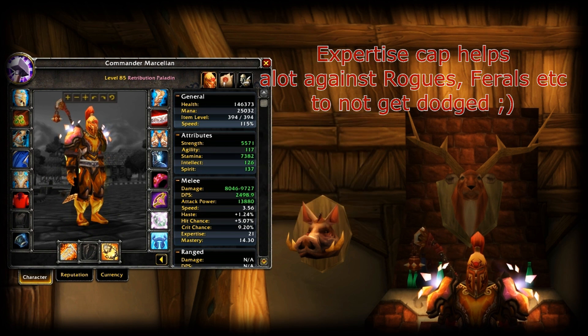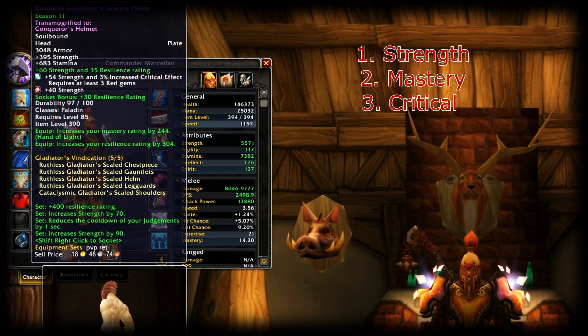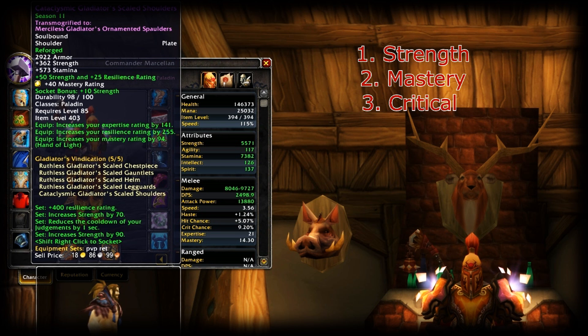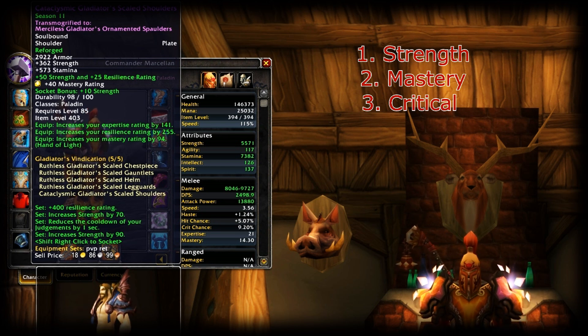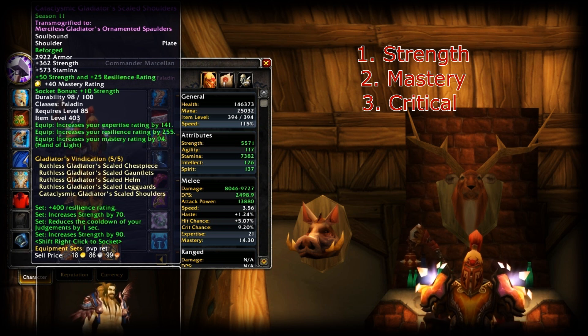Going through the gems, strength is still your primary stat you want to go for, and then mastery. I have a lot of strength and mastery gems because after going through them all, I feel most comfortable with this. I'm not saying this is the best option, it just works fine for me, and I would definitely recommend it if you play with a rogue in twos or in threes.